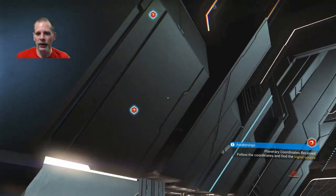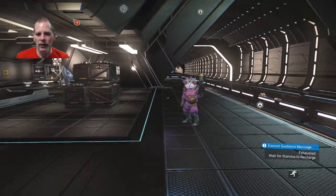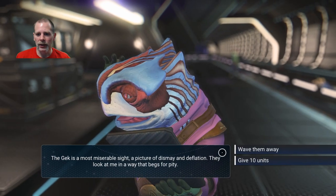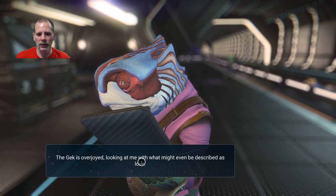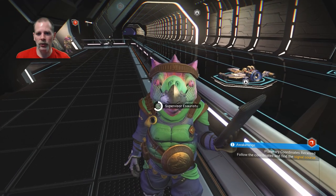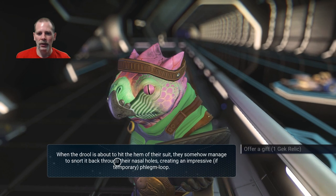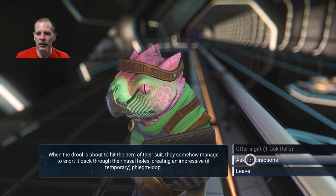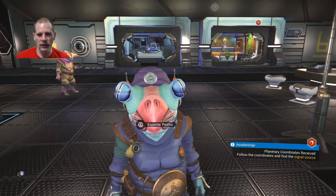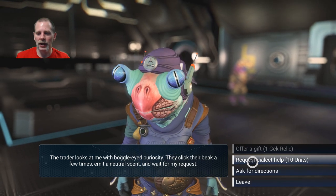We can go continue on with the signal source — I think that's the crashed freighter we're supposed to do. Ten units is like nothing. You want to talk to these guys to improve your standing with them. We can ask for directions. We'll do some interaction with each of them — request dialect help, might as well.